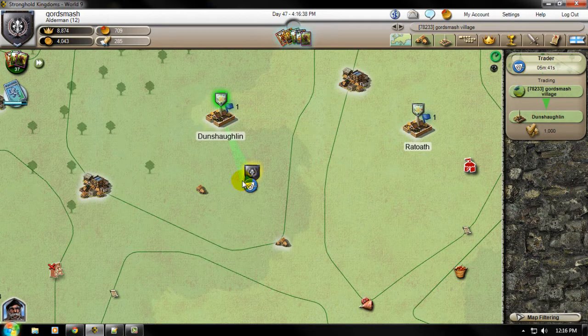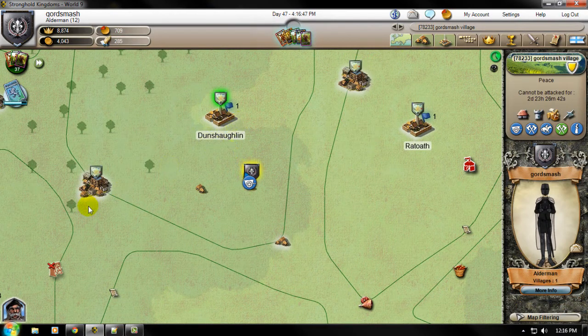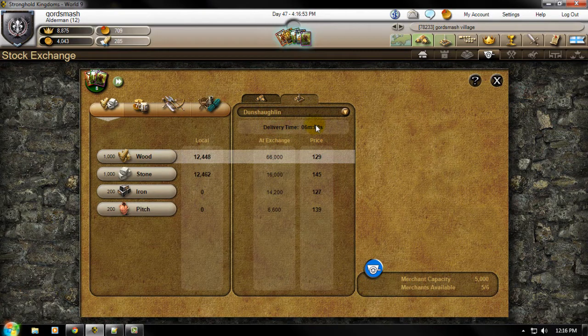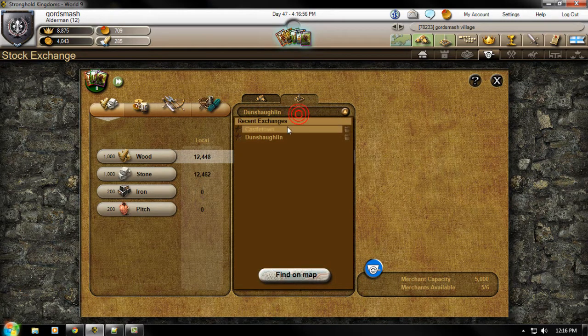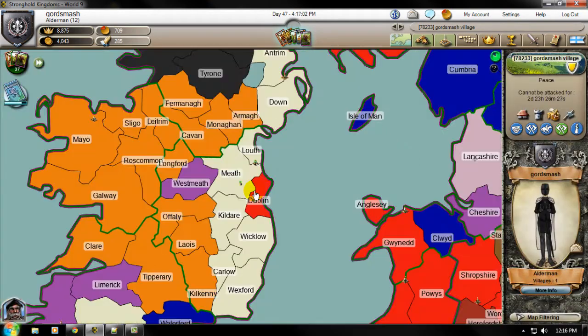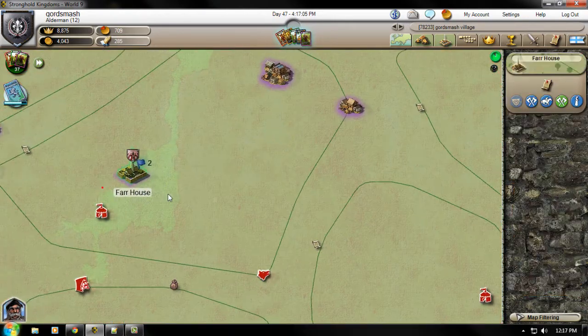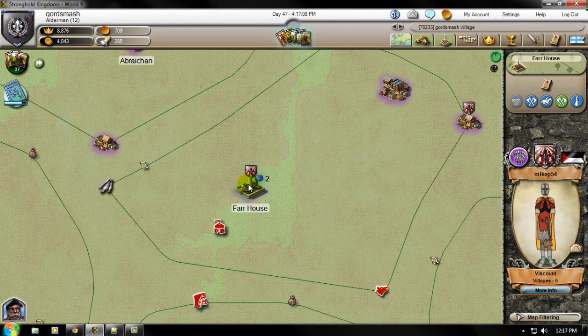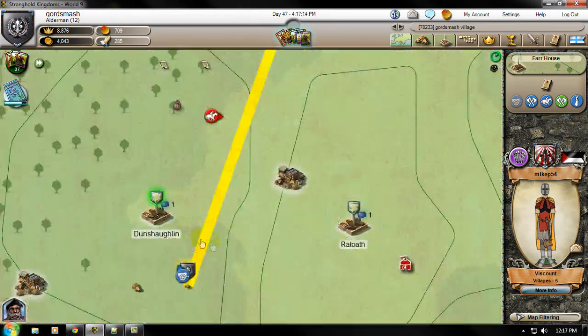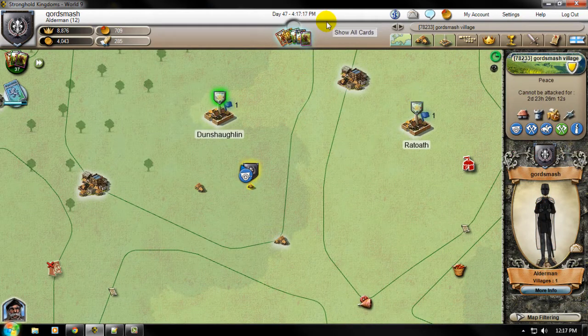One thing to consider when you're sending your traders out is that once they're sent, you cannot withdraw them. When you're selecting your parish or village you want to send something to, just be careful and make sure the delivery time is low, or just make sure it's the place you want to send. There have been numerous times where I would have my village right here and the parish I accidentally selected would be way over here, taking hours, maybe even days, without me realizing, and those traders would be gone for that long period of time.